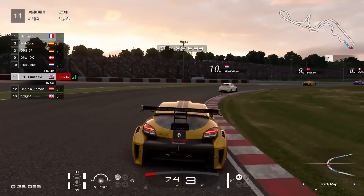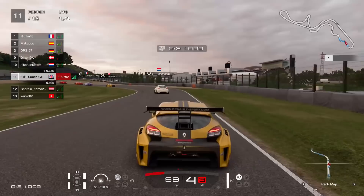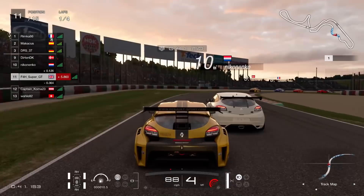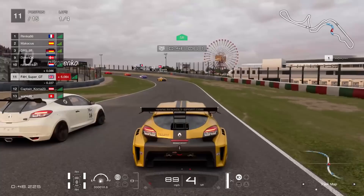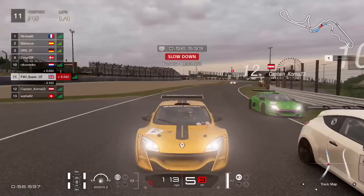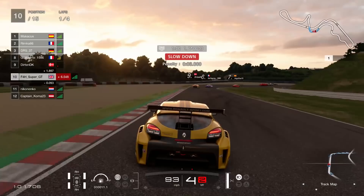Starting way down the order in 13th, but making our way up into 11th fairly quickly by the exit of turn 2. I didn't set the best qualifying — I only had a couple of laps to do it. But it does give us a chance to overtake as many people as we can. I squeeze the other Renault Megane on the inside through Dunlop Curve, get a three-second penalty, so I sort in behind before lunging up the inside into Degna 1 to take the final top 10 position.